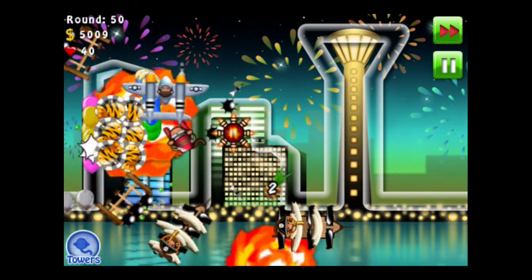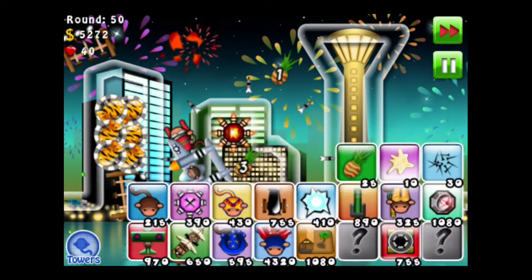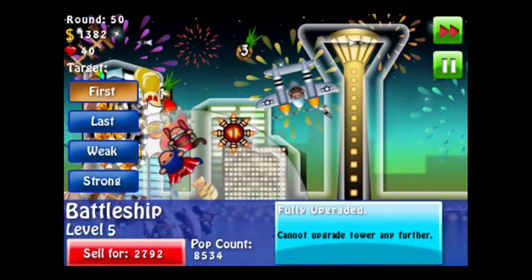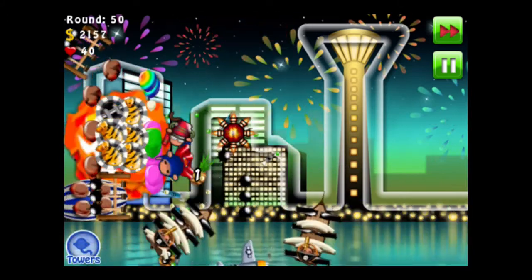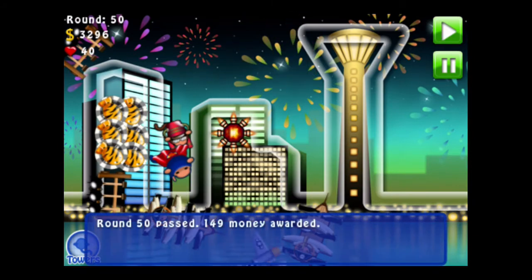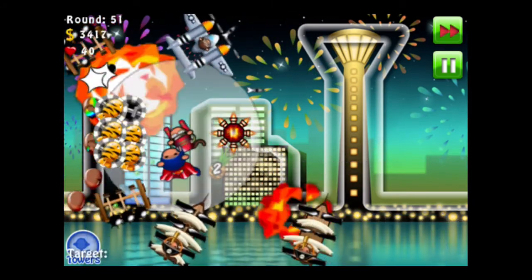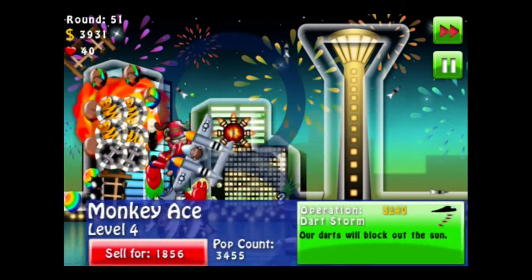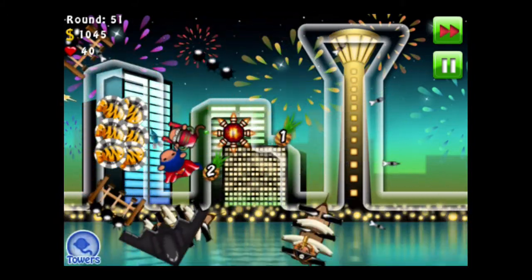So here we go. I'm gonna get a super monkey to be safe. That should help with this battleship right here and this super monkey — they're definitely gonna help. Balloons should not really be leaking through anymore, at least I hope they don't. And I think the next thing we're gonna do is go ahead and get this one and give it an Operation Dart Storm.